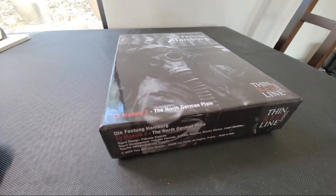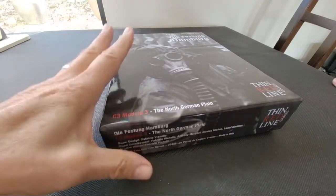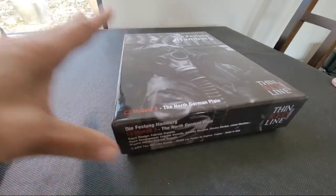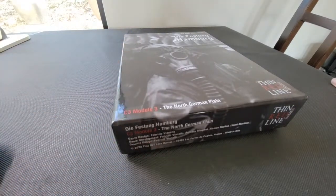I thought I'd take a quick look at the Festung Hamburg, the day the Elb turned red, Thin Red Line Games, the C3 module number three, the North German plain, built on the healthy bones of the Fifth Corps system, which was called the Central Front System, along with a hefty, comprehensive dose of NATO Division Commander.